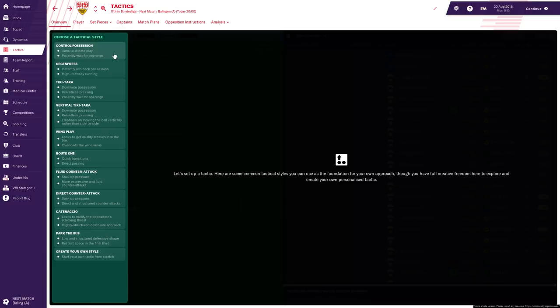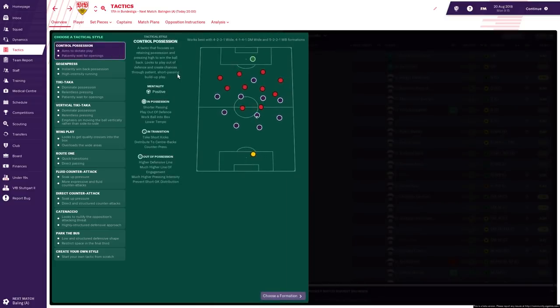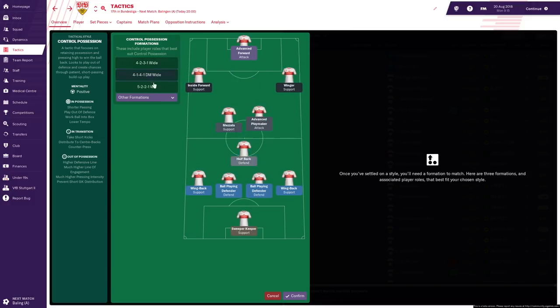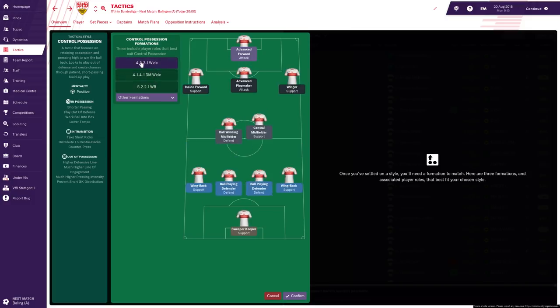I'm not going to do anything fancy. We're going to test control possession first — it's the positive mentality. In possession, it's all about short passing, working the ball into the box. When the ball's in transition, take short free kicks, distribute to the centre-backs, counter-press. Out of possession, you've got a higher defensive line and very high pressing intensity. There are a few different formations I can choose, but I'm going to select the first option suggested — a 4-2-3-1 — and stick with the roles it suggests as well.